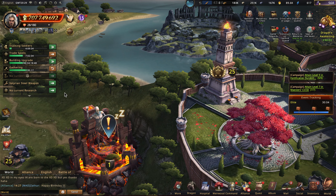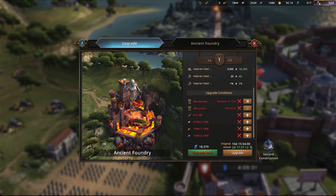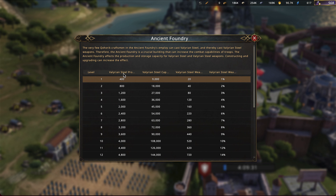The Ancient Foundry is the place where you can produce Valyrian Steel - it's a brand new resource. Just like any other building, you can upgrade it to level 25. As you increase the Ancient Foundry level, you will create weapons faster, be able to create more of them, and hold more Valyrian Steel while producing it faster. It's kind of like everything in one - the farm, mint, or mine for Valyrian Steel, where you hold it and create weapons from it.